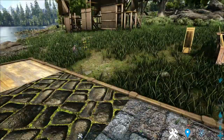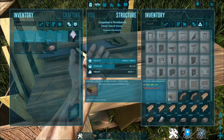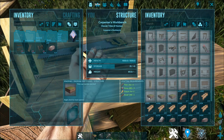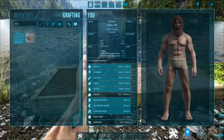Now, where do you craft all this stuff? For the wooden and the stone pavement, it can be crafted inside the Carpenter's Workbench, as shown here. The dirt pavement can also be crafted in the Carpenter's Workbench, however it also can be crafted inside your inventory, like so.